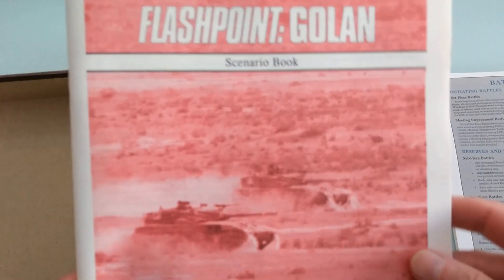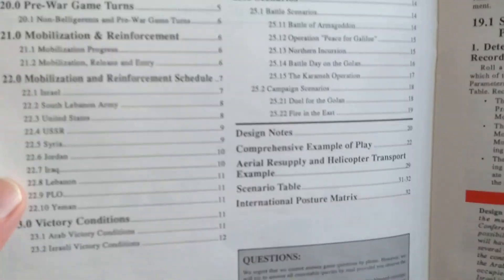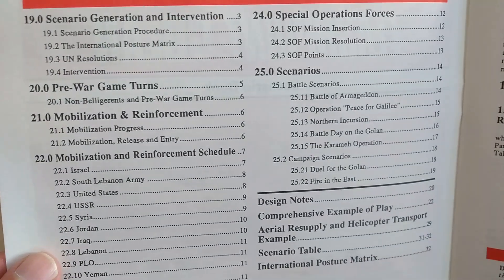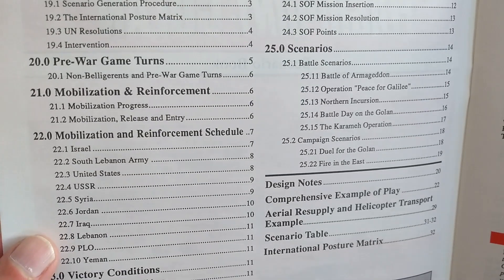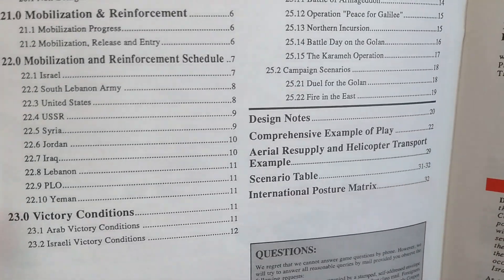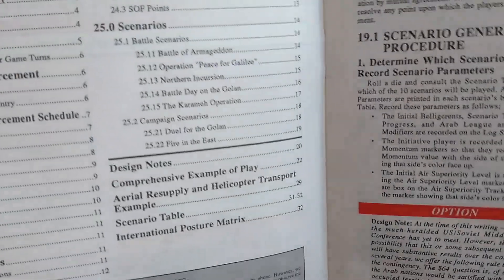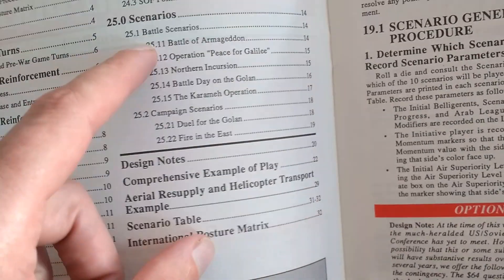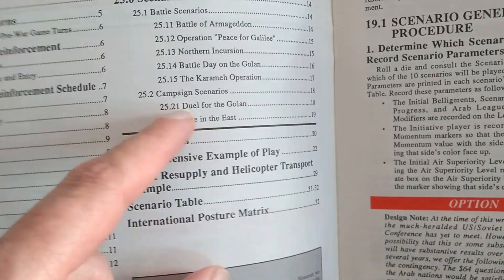Then we have the scenario book. A neat thing is that there's a scenario generator. Intervention, pre-war game turns, mobilization and reinforcement, mobilization and reinforcement schedule, victory conditions, special operation forces, scenarios. Scenario-wise, we have five battle scenarios and two campaigns.